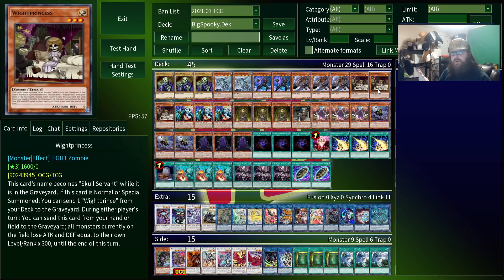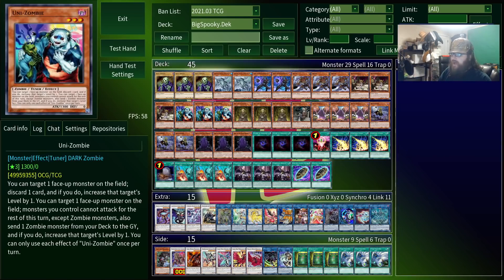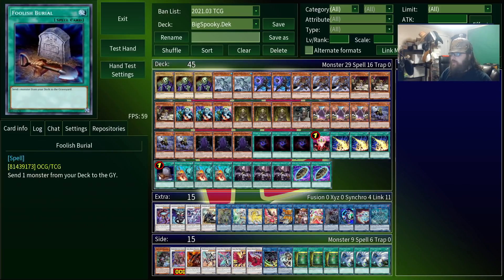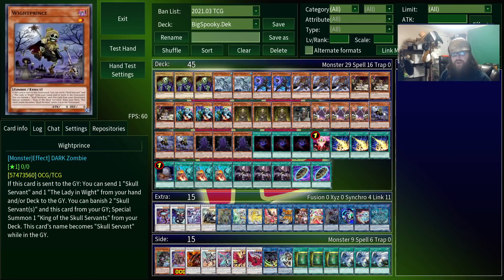Of course, having more cards also means your chance of getting White Prince is lower, but fortunately we have a ton of ways to gain access to him. If Princess is summoned, for example, you can send a White Prince from your deck to the graveyard. Unizombie can send any zombie from deck to graveyard, which all the Skull Monsters are. And Foolish Burial can send any monster to the graveyard, which all the Skull Monsters are.